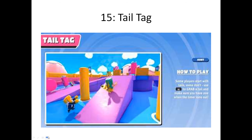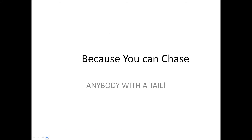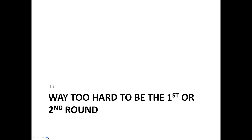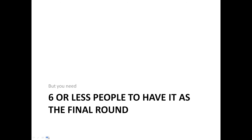Number 15, Tail Tag. Tail Tag is better than Team Tail Tag, because you can chase anybody with a tail. Number 14, Seesaw. This is my second least favorite race. It's way too hard to beat the first or second round. Number 13, Royal Fumble. Royal Fumble is the best Tail Tag game, but the worst final round. There is only one tail, but you need six or less people to have it as the final round.